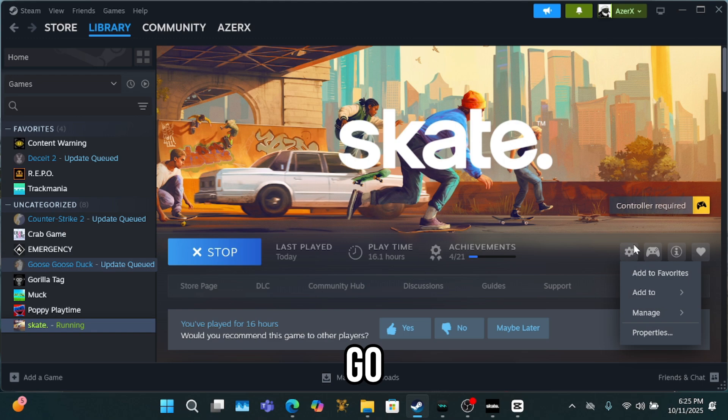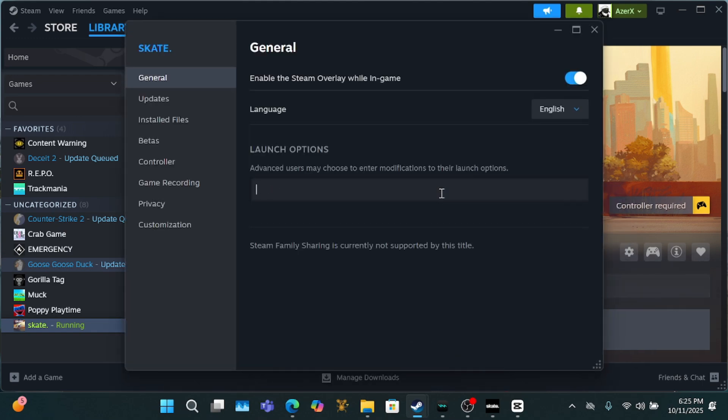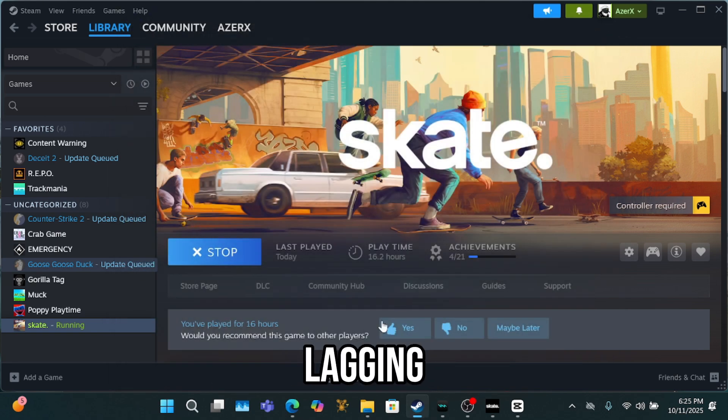Go to the game properties and go here. Type -DX12 as a launch option. After that, it shouldn't be lagging, and it should look like this.